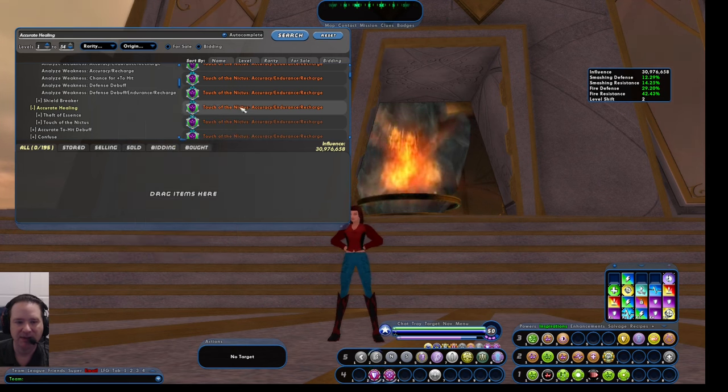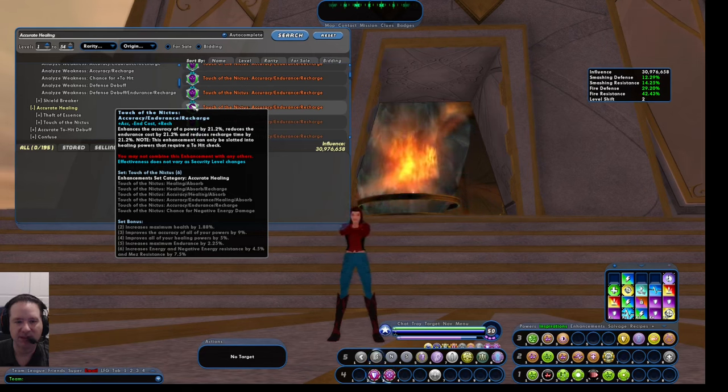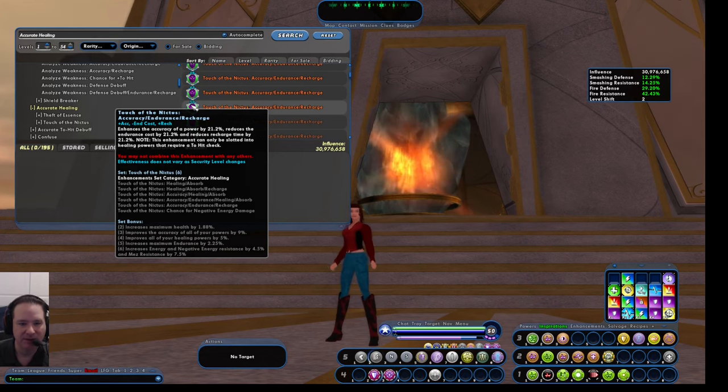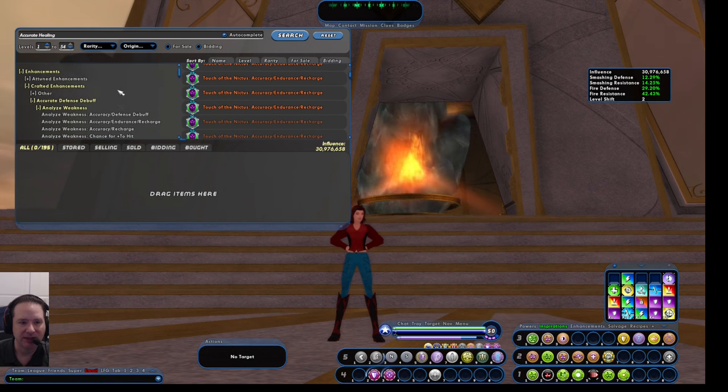So why would you ever buy unattuned leveled sets? The advantage they have over attuned is that they can be leveled up even further — to 51, 52, 53, 54 — using enhancement boosters available at the merit vendor under salvage. It costs a big investment, but it can be useful. Generally, if you're playing a farming team that's only ever going to farm, or only doing high-level content, getting those level 50s and boosting them is a good idea. But if you're going to be exemplaring a lot and running with friends, I usually suggest attuned.